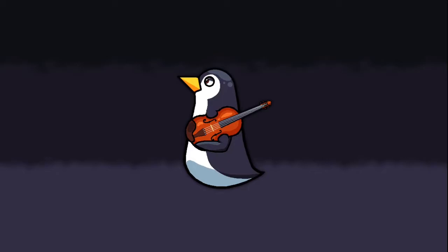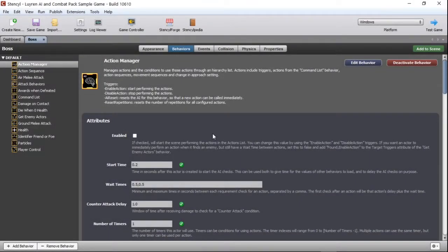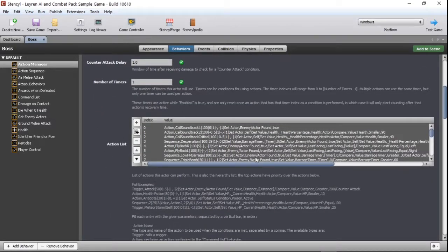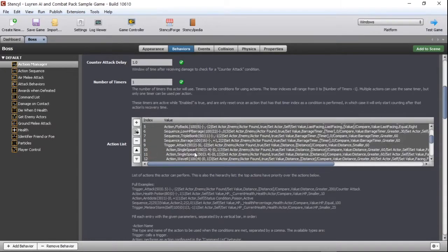A proper step-by-step will be done for the actual tutorial video once this pack is released. In the Action Manager Behavior, you configure a list of all the actions that can be called. This doubles as a priority list, with items on top having priority over the items on the bottom.